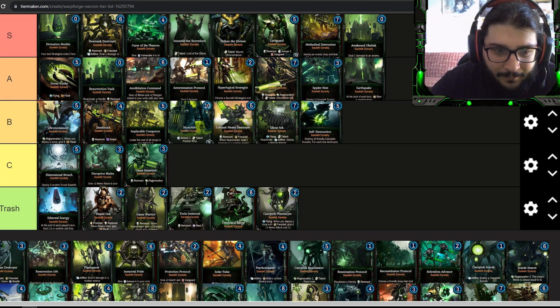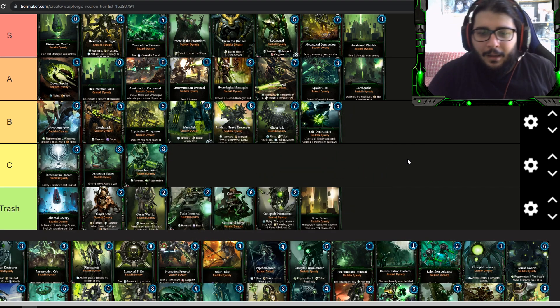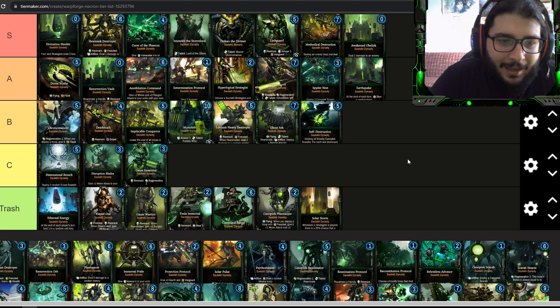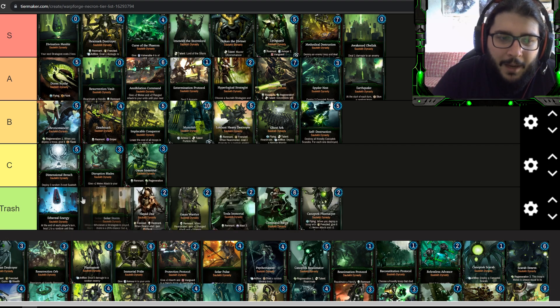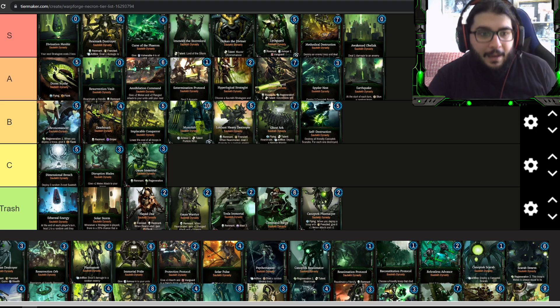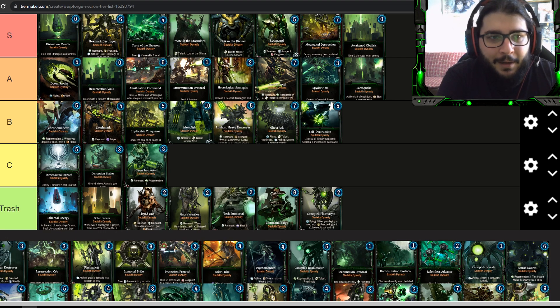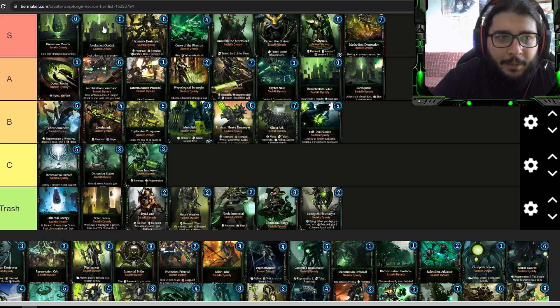Solar Storm is trash. Whenever a stratagem is played there's a 25% chance a random unit receives one damage. This is basically a meme — it might work against you and could destroy your own remnants. Solar Pulse is also kind of a meme. The resurrection vault, earthquake, and awakened obelisk are the top counter and defensive strategies — Solar Storm and Ethereal Energy are just crappy by comparison.